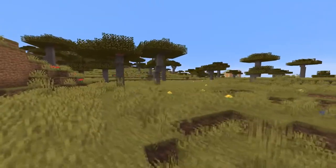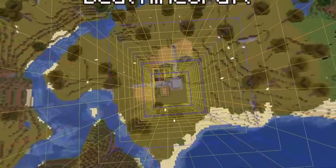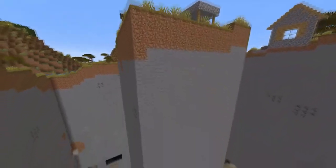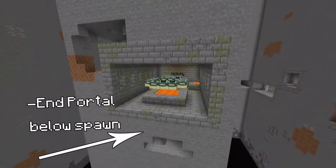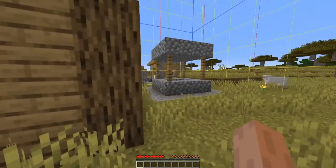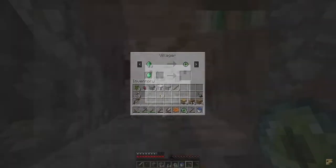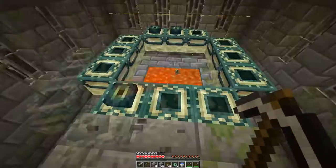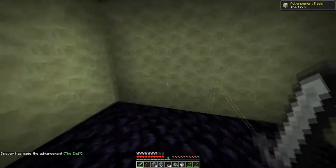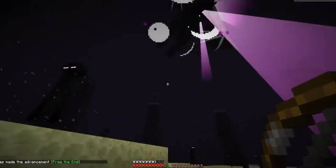None of those come as close to this seed, where you can beat Minecraft without leaving the spawn chunk. This seed's 16x16 block spawn chunk has all the required resources to get to the end and beat the game. It starts by spawning you inside a village where you can trade with a cleric, who back in 1.7.10 could trade you eyes of ender. Then you can mine down to the stronghold, which conveniently has the portal directly under the spawn. After that, you enter the end and beat the game — all without ever leaving the spawn chunk.